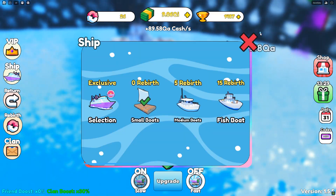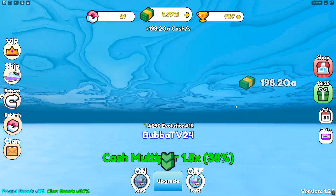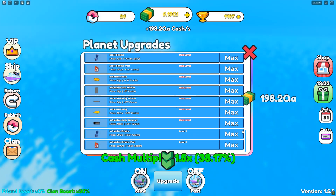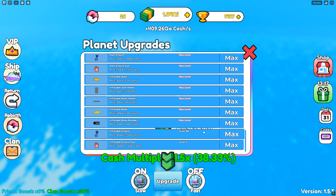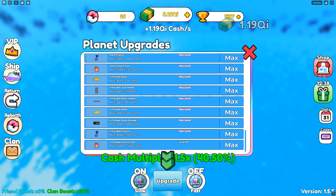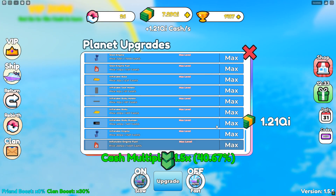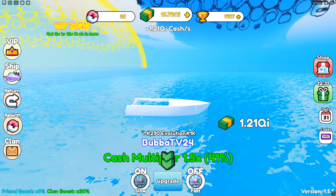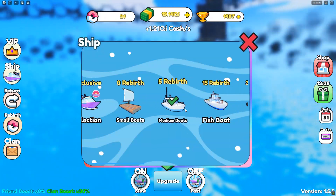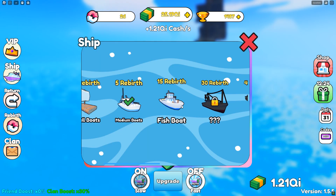We have the final upgrade for the first set of evolutions. I'm still showing as a life raft for now, but once I max everything out I'll move on to the next boat. Here are the last 10 levels — eight, nine, max level — boom! It takes a second, and now we've started over and moved into the second ship, the medium boat.